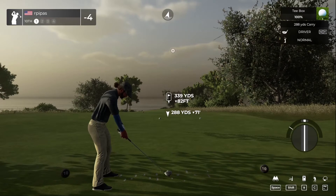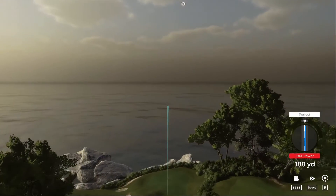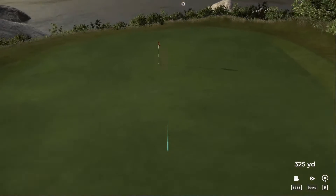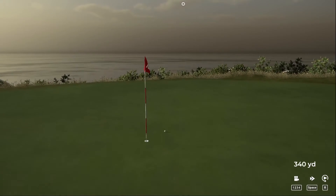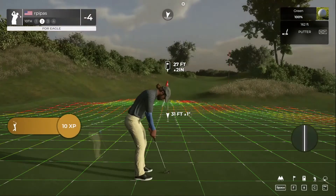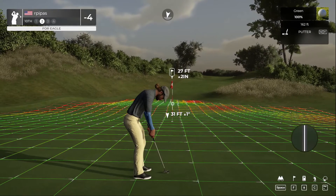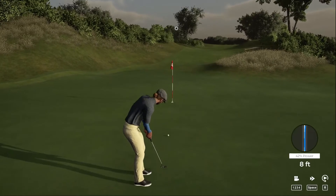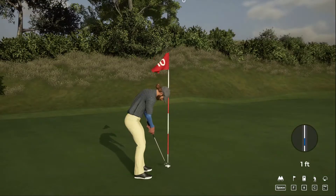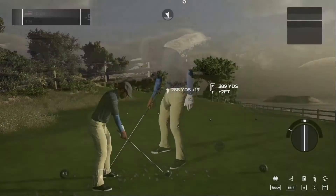This club should actually be super good — oh dear gracious, you just tattooed that one. We're looking at an eagle two here if we can drop this — it's two inches uphill. This next putt is for the eagle — didn't hit it. But we'll take the tap-in birdie to go to five under. This was a good hole — nice tap-in for birdie.